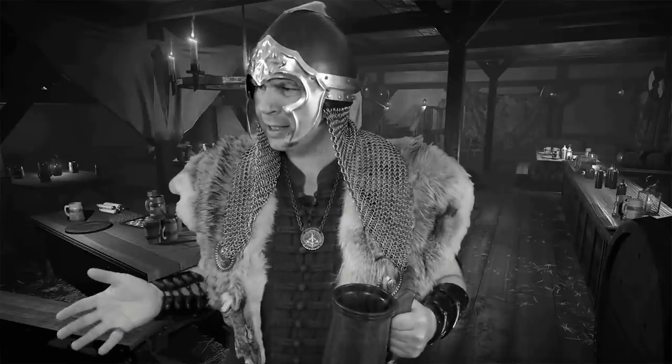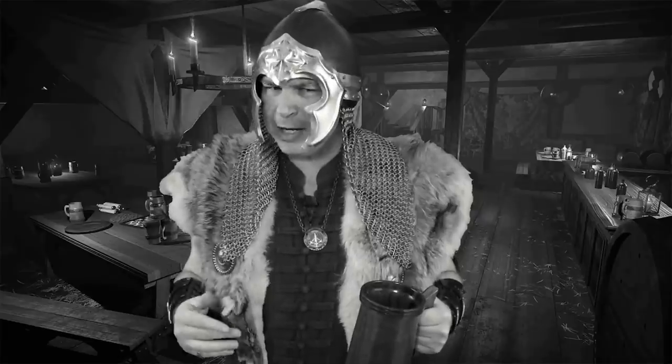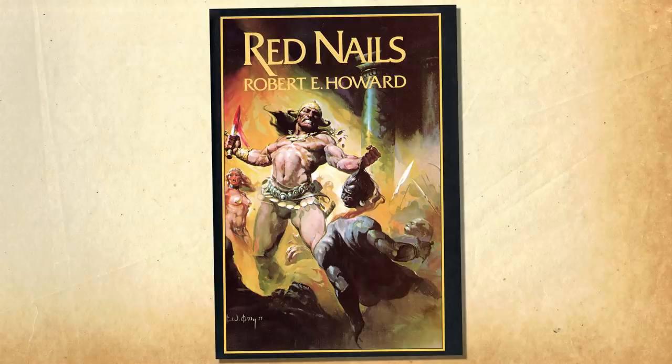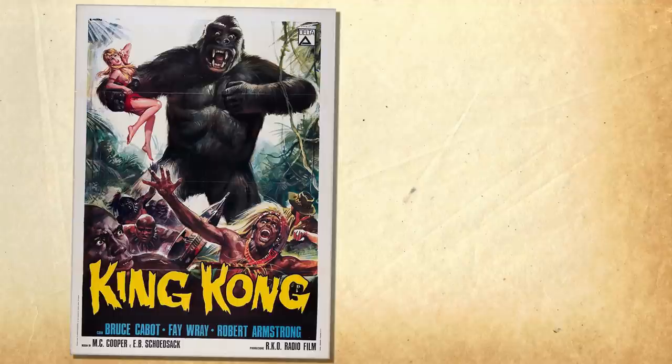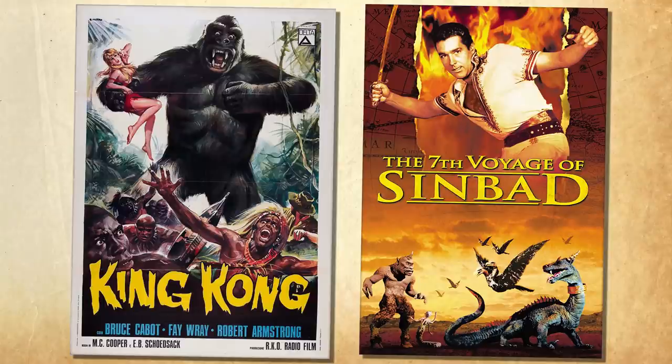We already covered this list when we did our review for Dwellers of the Forbidden City and why that adventure shouldn't have made it on the list. Dwellers ranked 13, also written by Dave Zeb Cook. I find that unfortunate because Isle of Dread does everything that Forbidden City wanted to do, but better. Both are pulp-inspired — Forbidden City pulled from Conan's Red Nails, while Isle of Dread is more King Kong and Conan Doyle's Lost World, though I prefer to see more Seventh Voyage of Sinbad in it myself.